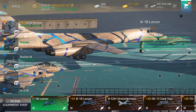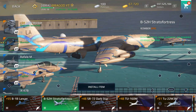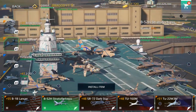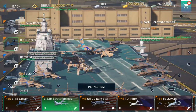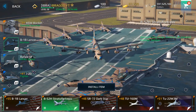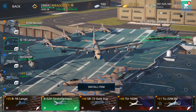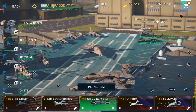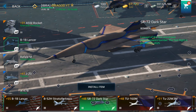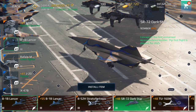Then we have the premium bombers. We have the V-1 Lancer, the new one, and the V-52 Stratofortress — this is an incredible bomber and one of my favorites. Despite being so big, the V-52 is one of the easiest to maneuver in the game. We also have the Dark Star bomber, inspired by the Tom Cruise movie Top Gun. All three of these are American bombers.